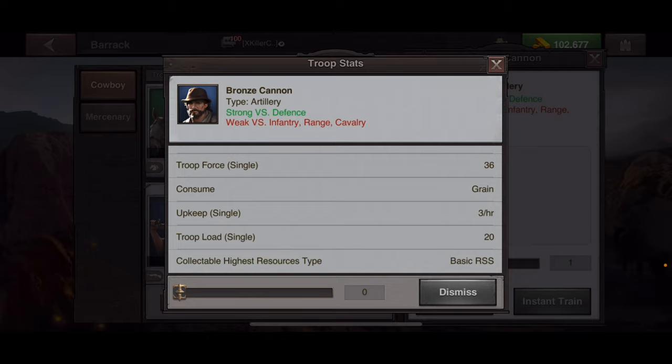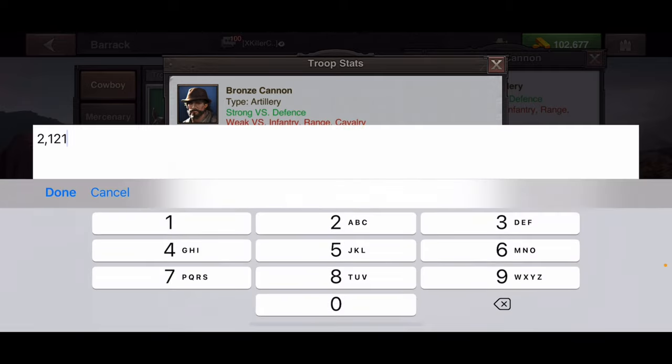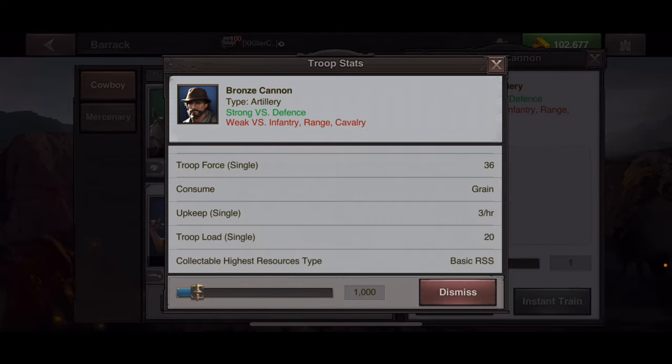This section also lets you dismiss troops. You can highlight all of them and dismiss all at once, or scroll the bar down to dismiss a specific number, or click in the number box and type exactly how many you want to dismiss, then click dismiss.